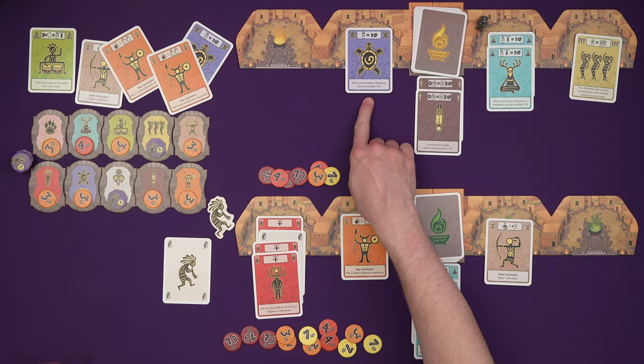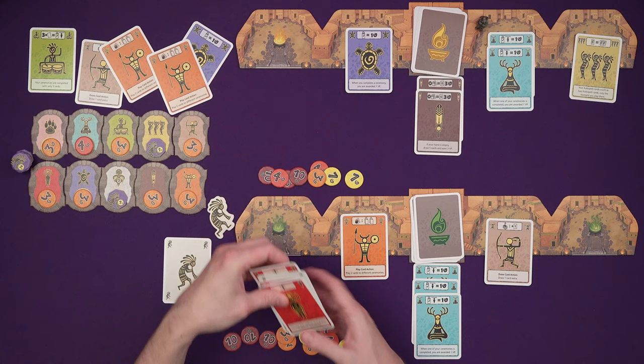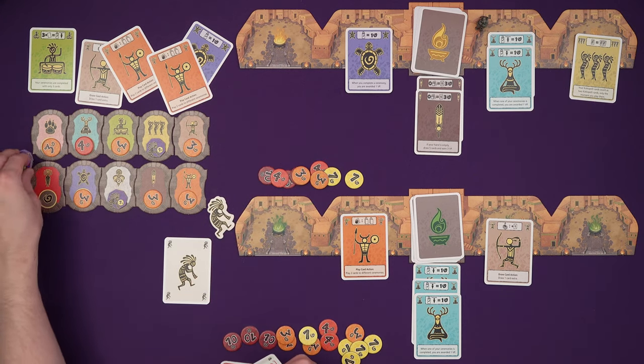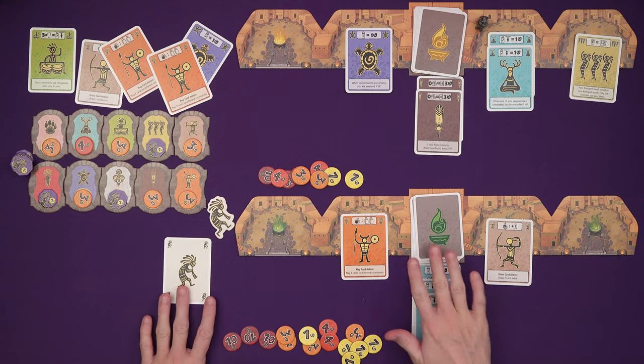So he's completed a ceremony, so he gets a point. One of my ceremonies has been completed, so I get a point and the built-in point. And the ceremony is this three-pointer, so he gets that. Another endgame tile — but I think we're going to run out of cards first.